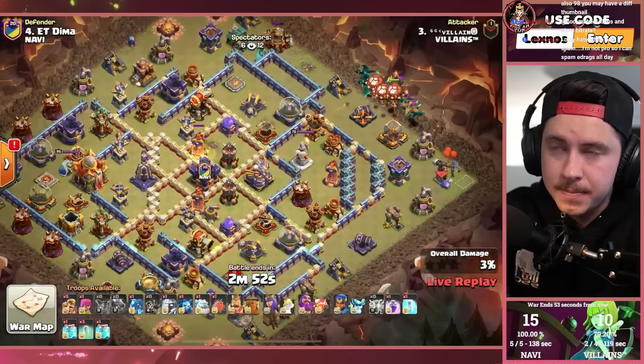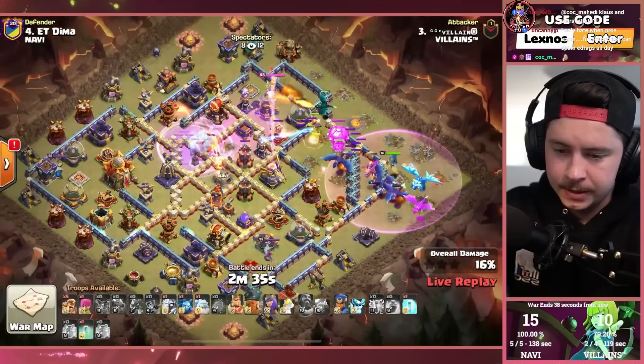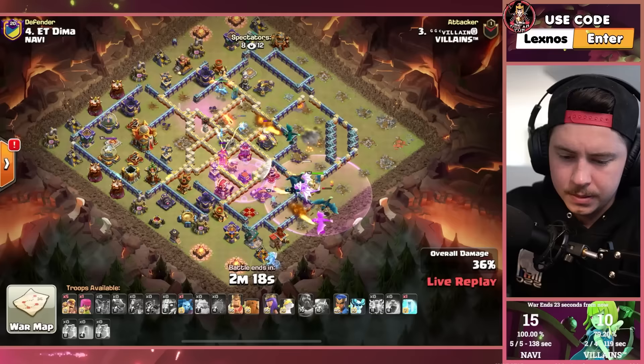Villains' final attack of the match — two lightning spells for an air sweeper and dragon spam. Rage gem, frozen arrow, gauntlet. Pop that warden ability. Battle blimp soaring across the map, rage tower on defense. Super minion bomb — super minions all on the left side trying to blow everything up. They get the monolith, gonna get a ricochet cannon and a bunch of other stuff. Can't get the inferno tower, probably not the town hall — might be really awkward. King got the yak!